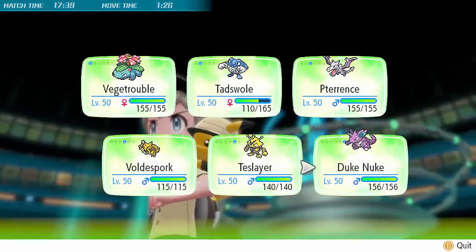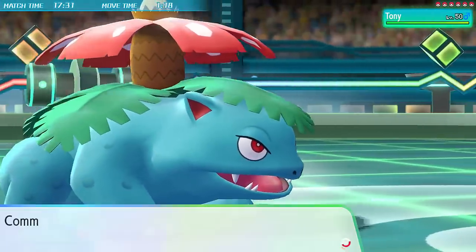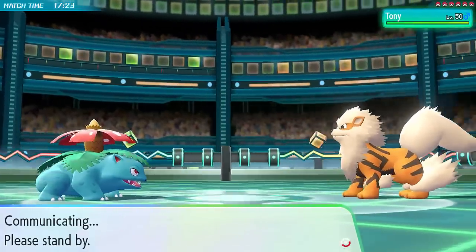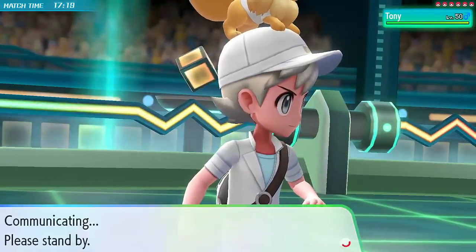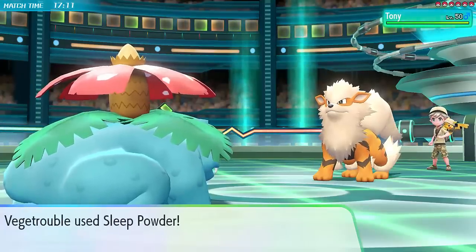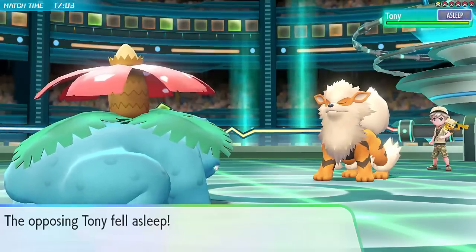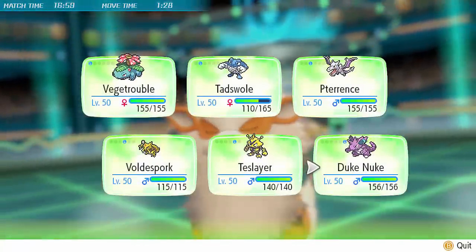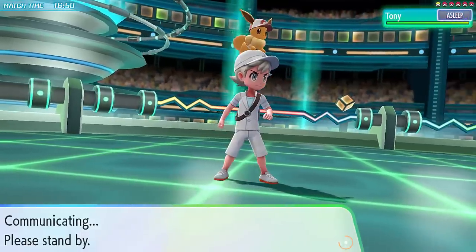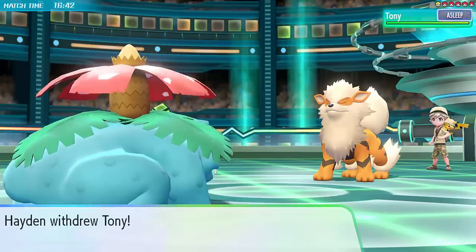Now I really don't have many switches to Arcanine. I can't let Poliwrath get burned - it's way too important to check Gyarados. Because I brought the wrong Venusaur, I feel much more comfortable making an aggressive play and going for the Sleep Powder. With the way Hayden's been playing - making that hard double switch - I thought he may well predict that I'd switch into Poliwrath and go for a Will-O-Wisp, and that's actually what happens, so I get away with it. Even if he'd gone for Flare Blitz, he would have taken recoil and put himself in revenge range of Aerodactyl.